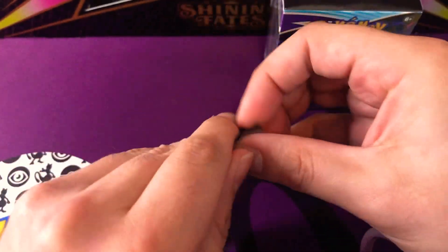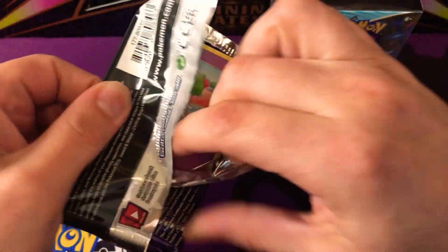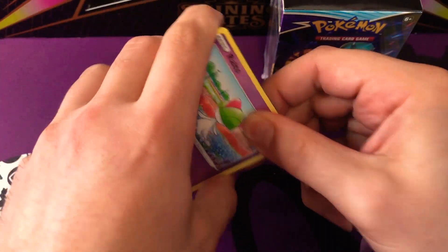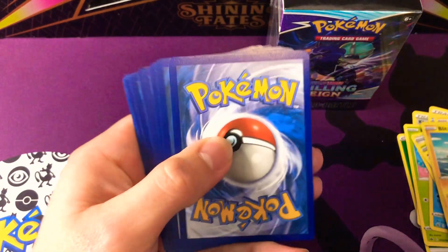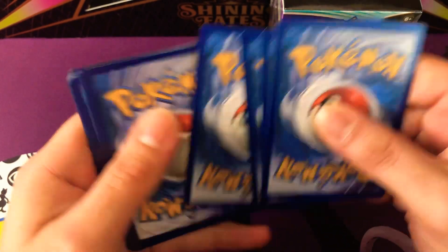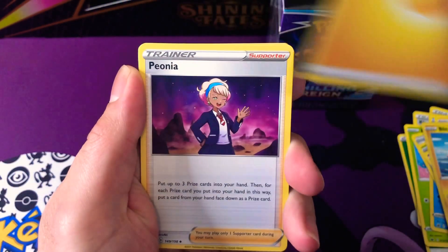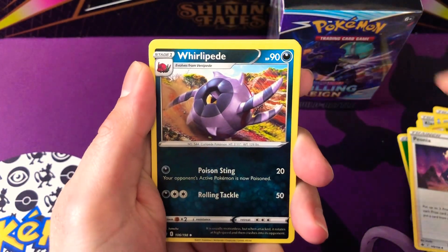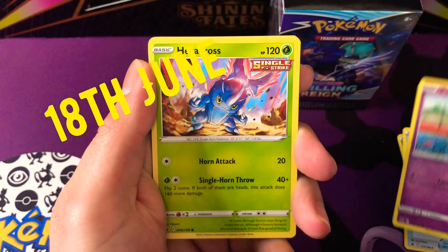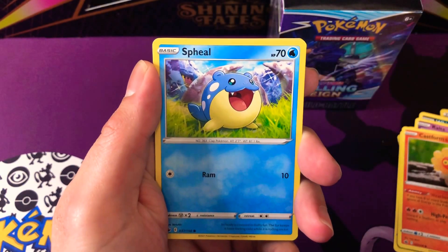We've got the Galarian Moltres pack to go into next, and hopefully the Building Battle will really pick it up. I got quite lucky — I looked at my local shop in the UK and they were selling them for retail at 25 quid, and for some reason gave away a couple of packs as well. So it's four packs included. I think the official release date is the 18th of June, so we are a little bit early, guys — remember to hit that like and subscribe!